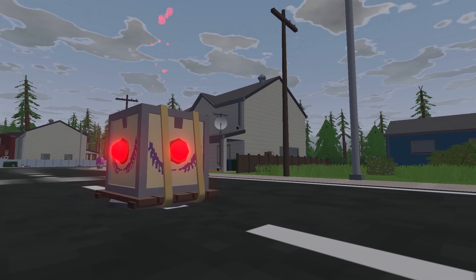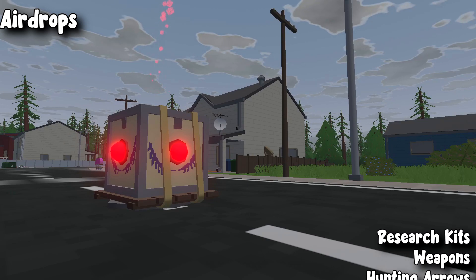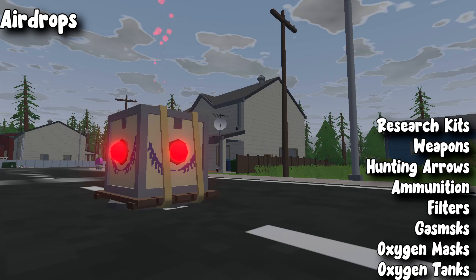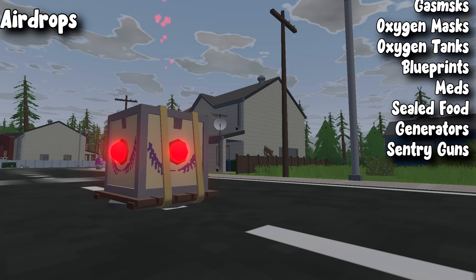Next, we're going to go over to the airdrops. Airdrops happen quite rarely, but when one does show up I recommend you go get it because it can contain really good items. In an airdrop you can get research kits, weapons, hunting arrows, ammunition, filters, gas masks, oxygen masks, oxygen tanks, blueprint, and medication.